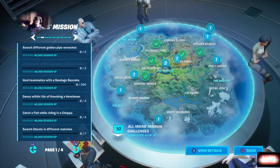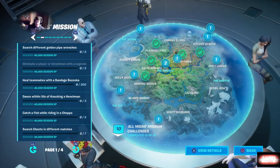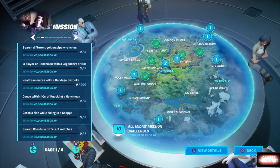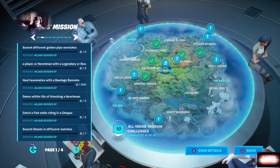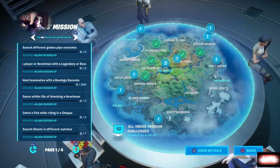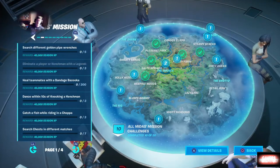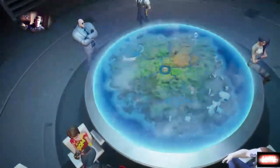One more challenge: you're going to want to visit the Agency, Hayman, and Greasy Graves in a single match. I don't really think these will be too hard, especially because if you jump in solos you can do this real simple with the choppers. The last challenge for Midas's regular challenges this week is to deal damage to henchmen while disguised - another simple challenge. If any of these are going to give you trouble, it's probably the ones you need to do all in a single match; use solos and utilize a chopper for those.